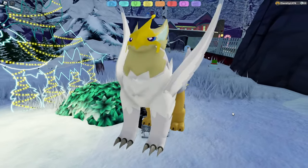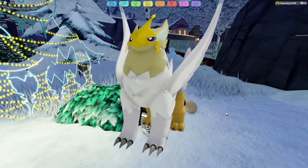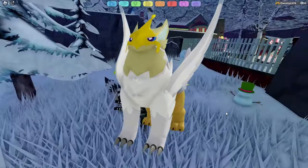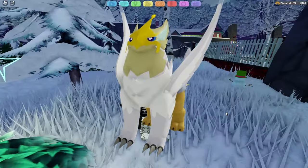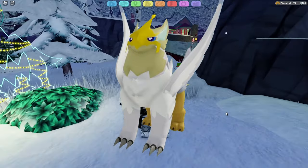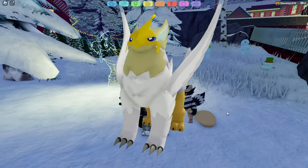As for Valkyrie, both of its typings are super effective against Icicle and it just hits really, really hard. As well as it being a light type, it gets access to Luster Loot so it can heal itself back up if it gets low. It's another super solid pick that you might have left over from the Dragodyne raids.